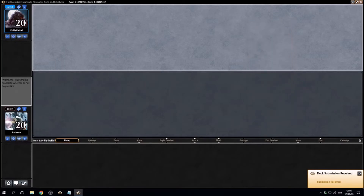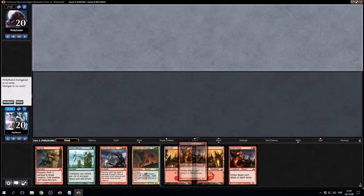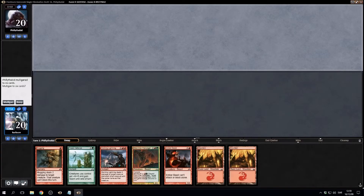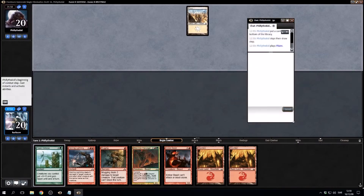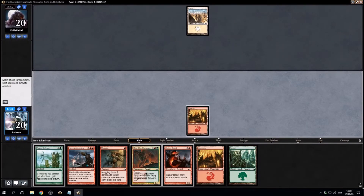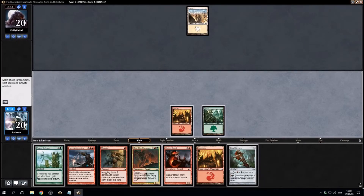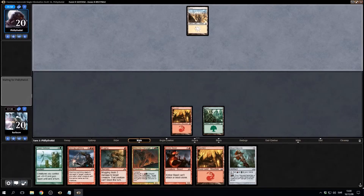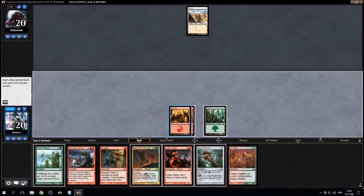We know he has double Wojek Halberdiers, so that homing lightning might be something to save — and we actually draw it too. Ember Beast is good, so is Mugging — I'm gonna keep this. Opponent went to six and bottomed something. If we draw a land — we drew forest, perfect. Opponent is stuck on one land for three turns — that's brutal. We're just ramping here; play out the beast I think.